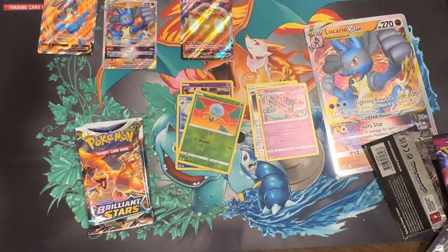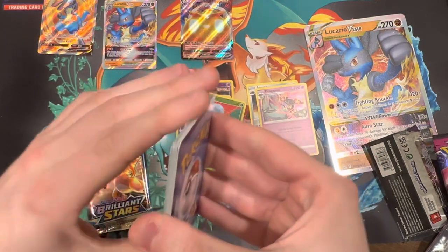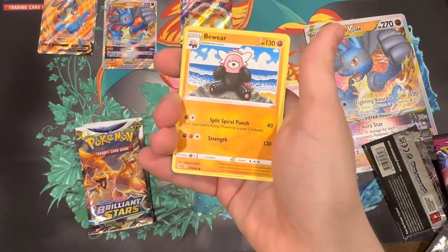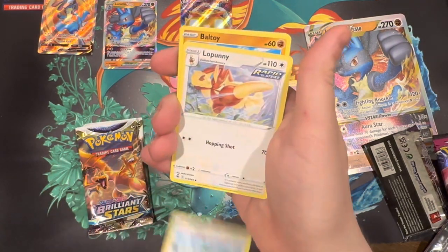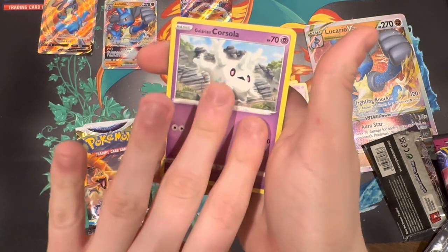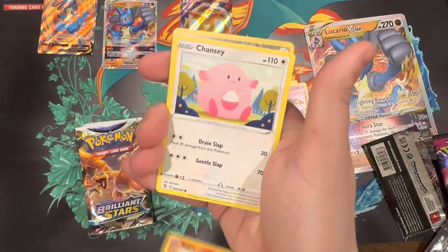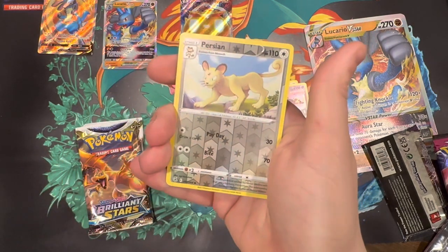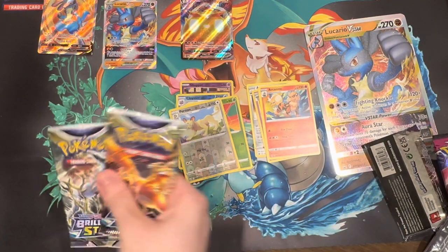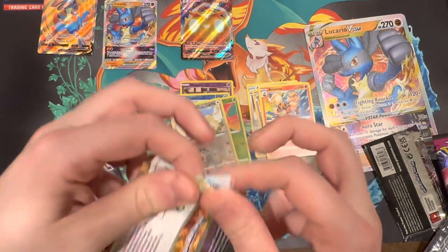Let's get this final pack of Fusion Strike out of the way before we get to the pièce de résistance in Brilliant Stars. We have: a Darkness Energy, Lopunny, Baltoy, Galarian Corsola, Qwilfish, Vulpix, Chansey, a Persian, and an Arcanine Regular Rare. Moving on to the two Brilliant Stars — I'll actually save the Charizard pack for last.